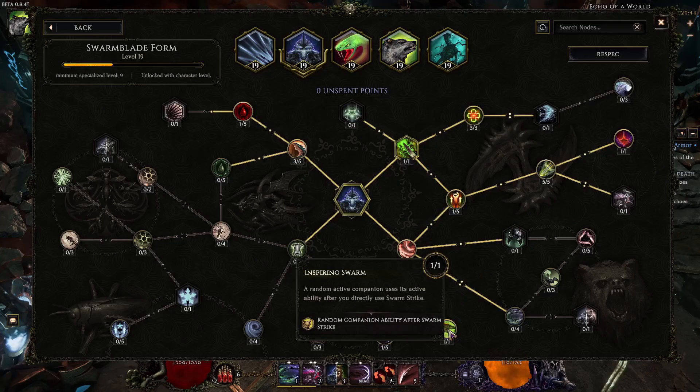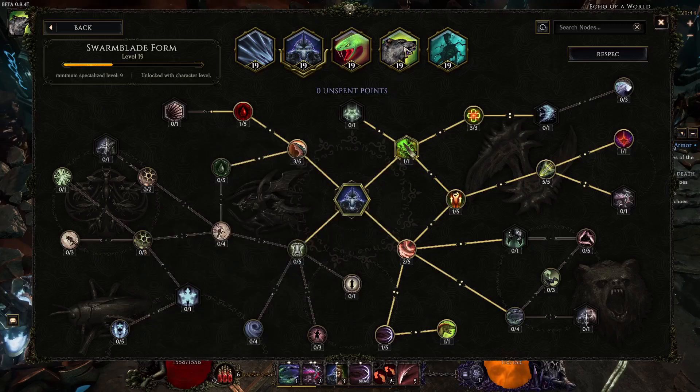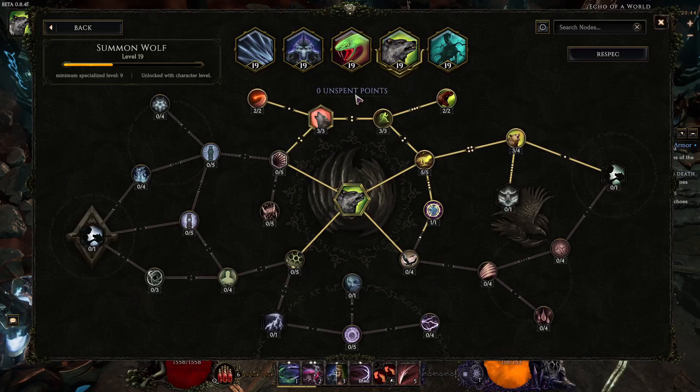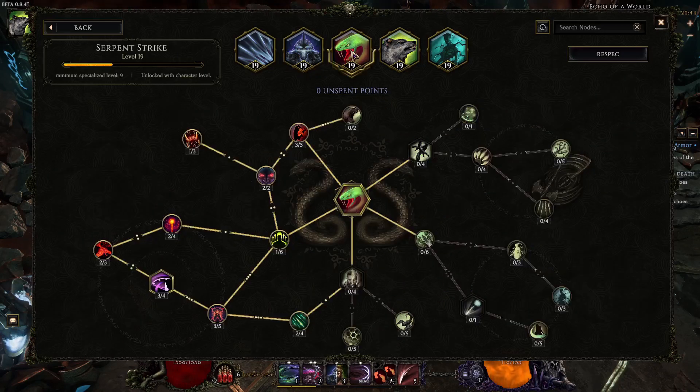One of the main things you want is to stay in swarm blade form forever. The endgame main thing is Inspiring Swarm, because it uses your companion ability after swarm strike, which has a three second cooldown. So you can potentially remove the summon spriggan and just have your wolf, and you will have his howl up 100% of the time, which is pretty good.